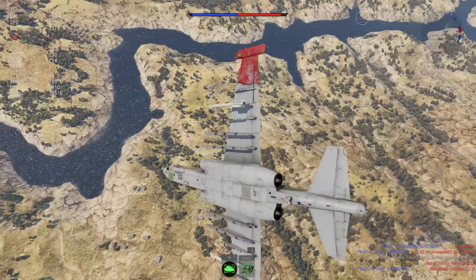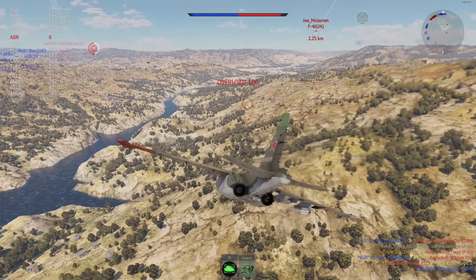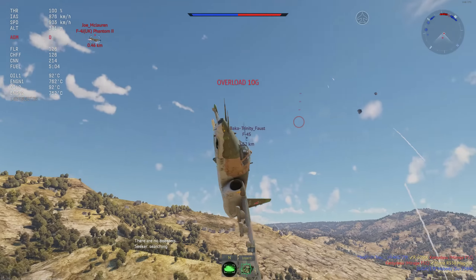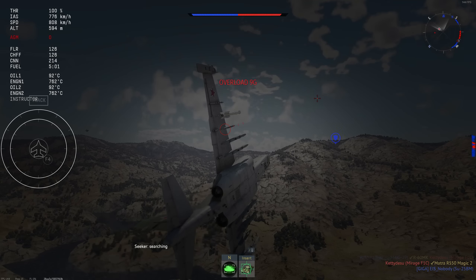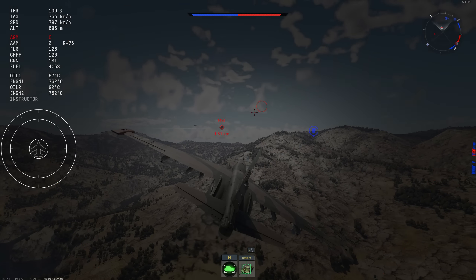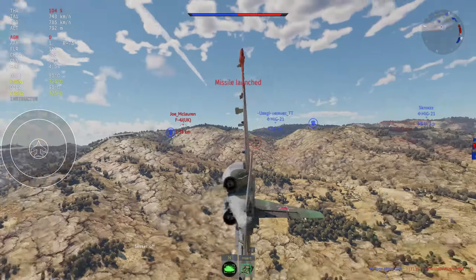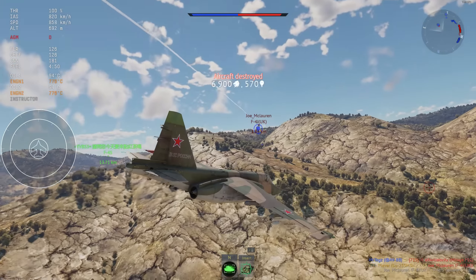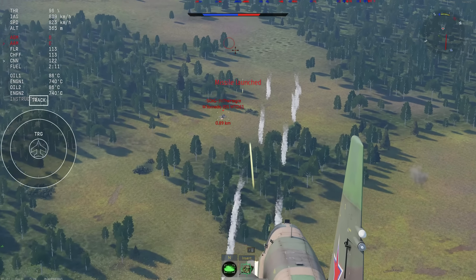This thing also has MAW, which means it's going to flare for you. I turn that off because it's basically always going to be flaring and your countermeasures will be depleted before you even actually see any missiles. The MAW is extremely sensitive — you can tune it a little bit in the options — but essentially every time a missile appears on screen, it's going to be flaring and spamming chaff for you. It's just an absolute waste, so you just have to set a keybind to turn it off.